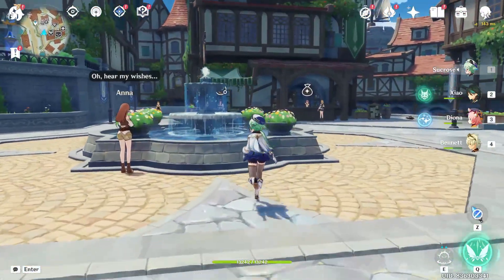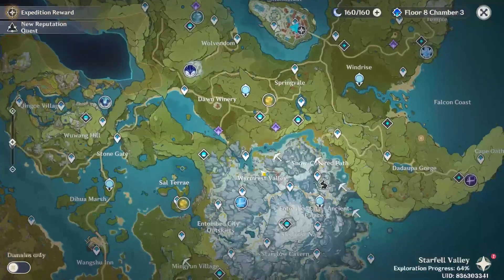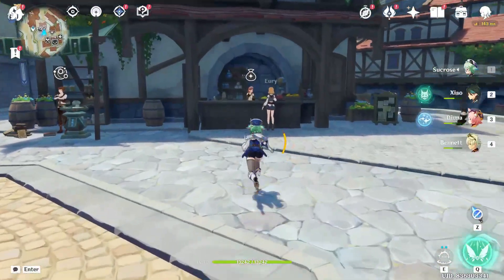As you open your game, press M on your keyboard to open your game map. As you open your game map, just select any of the villages you want to travel to, and as you travel to the village, just look for the shop named General Goods.